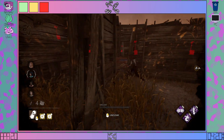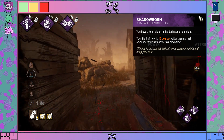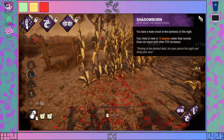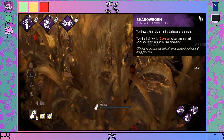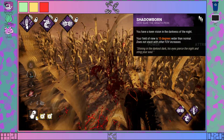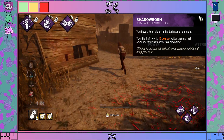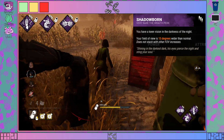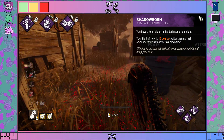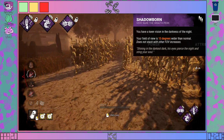Up first is Shadowborn. Shadowborn is most likely the most used Wraith perk. It has one effect: to increase the FOV of a killer. It's kind of a meme perk, but it can be useful on characters such as Blight, Huntress, and Deathslinger. Increasing FOV is actually pretty helpful, but it's not entirely worth using a full slot on for your character, and it doesn't really help Wraith in any specific way.